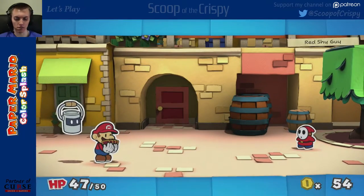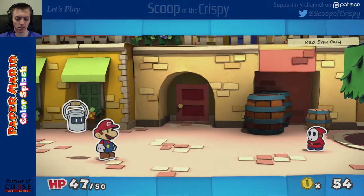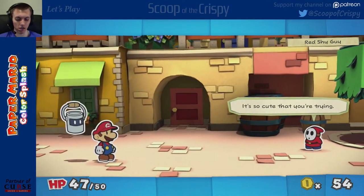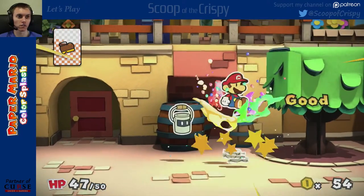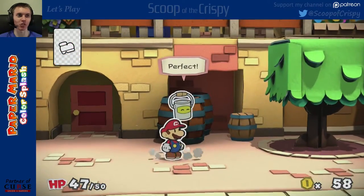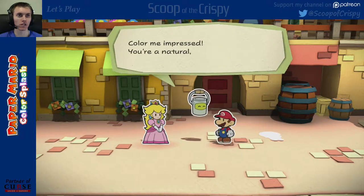There's my HP. This is so annoying. Oh, flick the stupid card — this is ridiculous. I'll just destroy him. His body just becomes a crushed... just destroy everything. Color me impressed. You're a natural, kid.